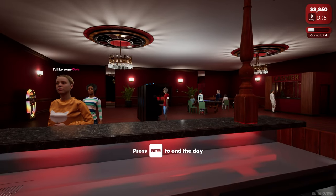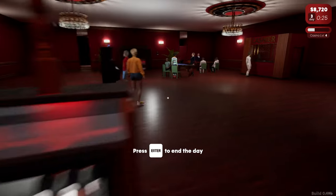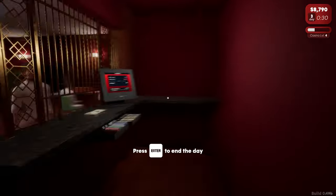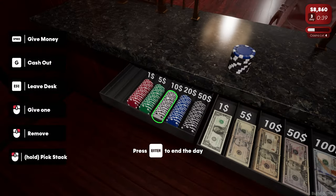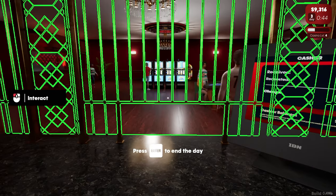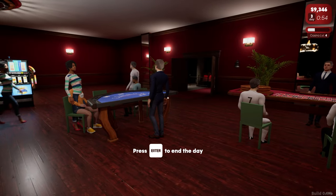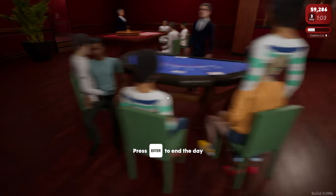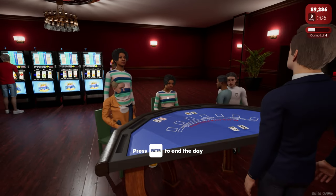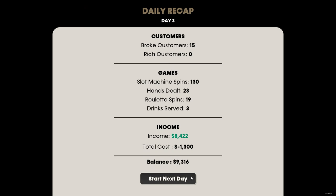Oh look, Noel Gallagher's here — actually it looks more like Jay from The Inbetweeners from up here. Some fine cola being handed out. The entire football team's here. What's this guy doing? Someone brought their child — oh no, he sat down, I thought it was just a small boy. The game doesn't like people being in the casino this late — get out. We made a lot of money. They're all still broke though — we need some rich people to come in and spend big money.